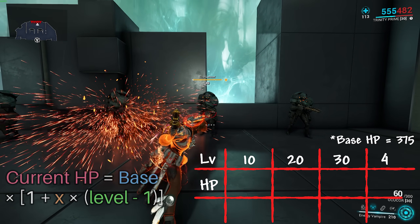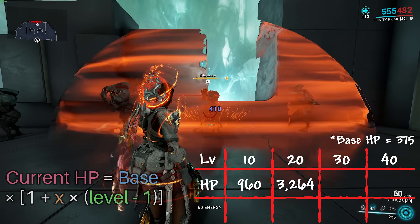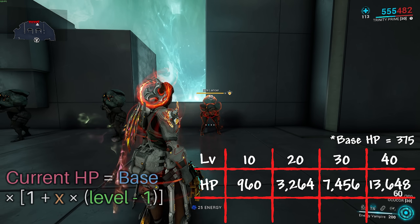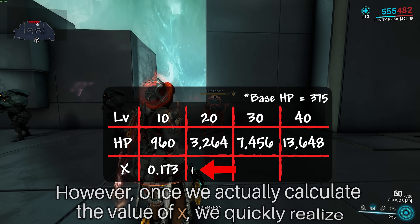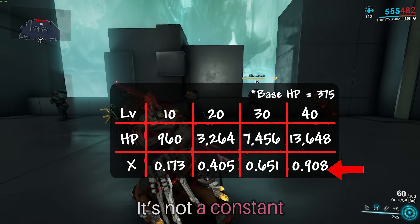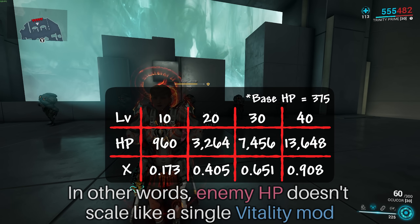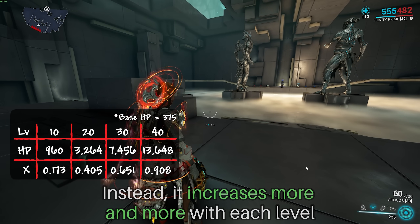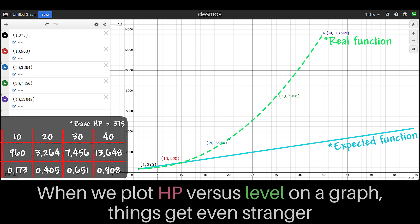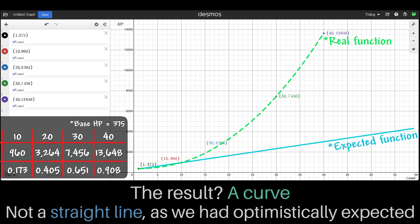This is also why we're testing on Steel Path — enemies have more HP, so the rounding error is smaller and results are more accurate. Here are the results: level 10 is 960, level 20 and 30 are 3264 and 7456, and level 40 is 13648 HP. Once we calculate the value of x, we quickly realize it's not a constant — enemy HP doesn't scale like a single Vitality mod. When we plot HP versus level on a graph, the result is a curve, not a straight line.